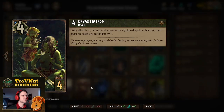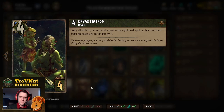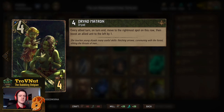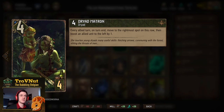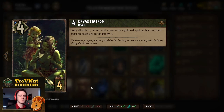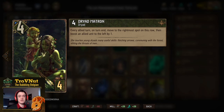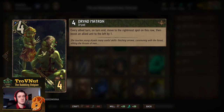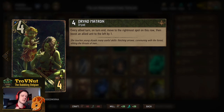Starting at the bottom, this deck contains the movement package. We have the Dryad Matron — two times, four power for four provisions. Every ally turn, she moves to the rightmost spot on her row, and boosts an allied unit to her left by one. So every time you play a unit to the right of her, she will boost it at the end of the turn and move to its right — a basic little movement engine.